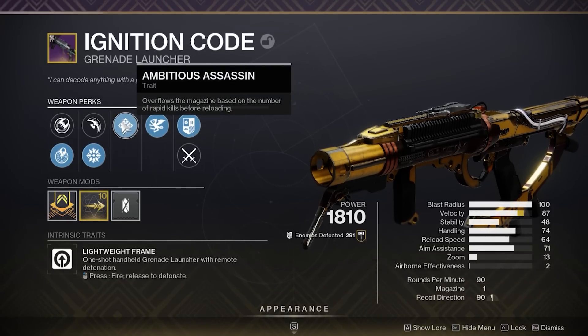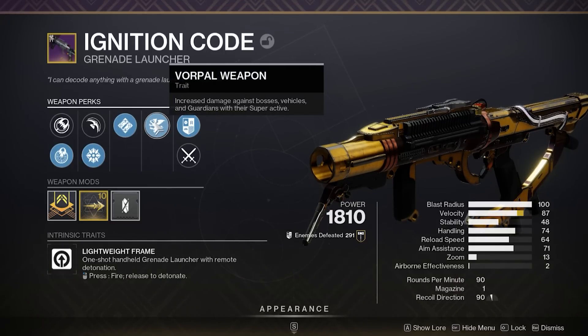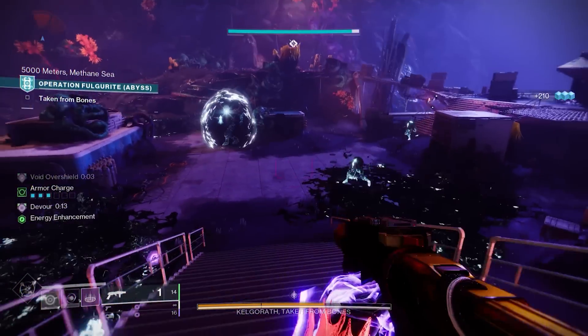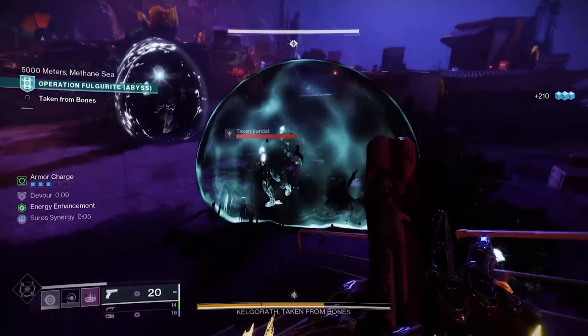The Chroma Rush is a fantastic auto-rifle, but the crown jewel from this season was most certainly the Ignition Code. This lightweight, framed, single-shot Kinetic Grenade Launcher is probably as close as Guardians will ever get to having Mountaintop 2.0.